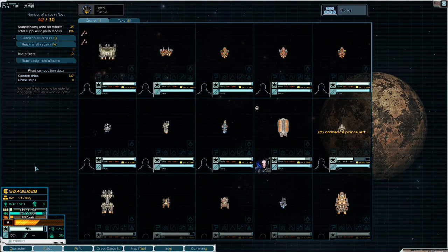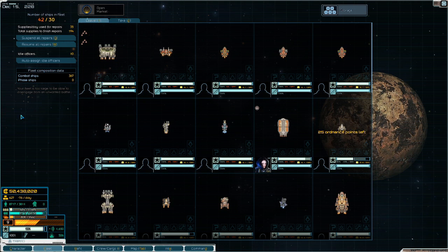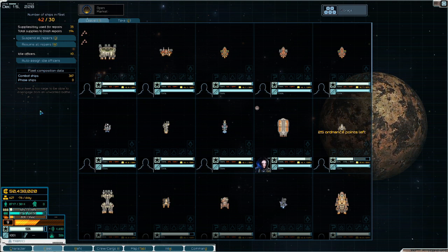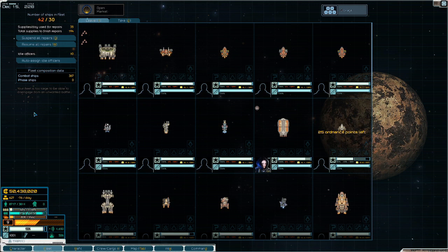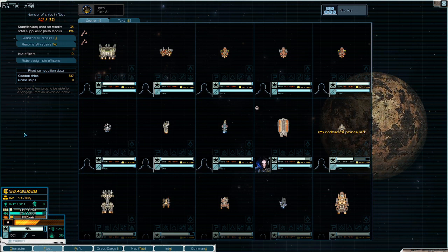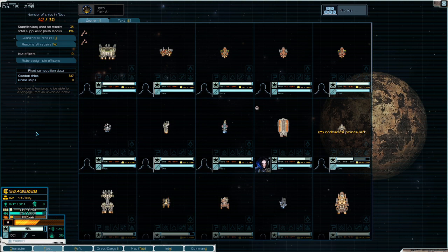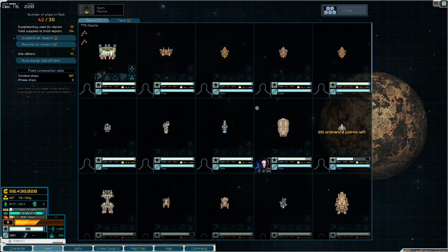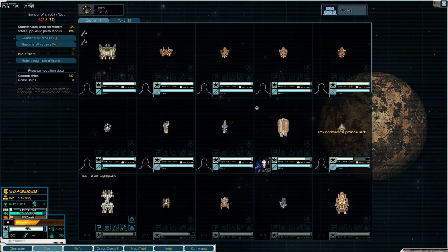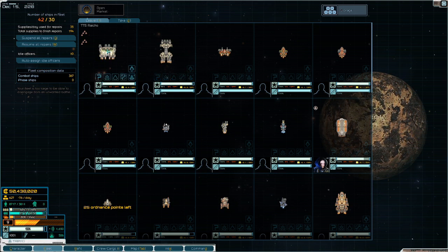Hey guys, Grumpy here with a guide to fleet composition. We're going to go over the fleets I like to build for the early game, mid game, and late game, and talk through my fleet building philosophy and principles. In the very early game, credits are limited and hull mods are hard to come by — they're very expensive. So ship selection and versatility is limited. Things I like to look for in the early game are an anchor — something that can anchor my fleet, usually a destroyer. Here we have the Drover, a phenomenal early game anchor, and also the Hammerhead as an okay alternative.